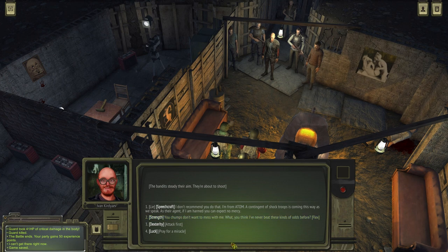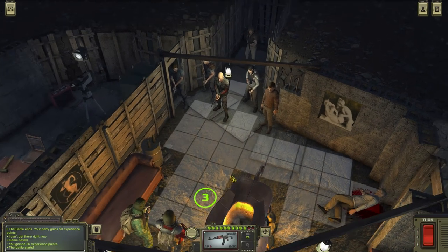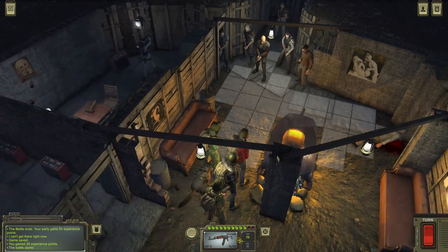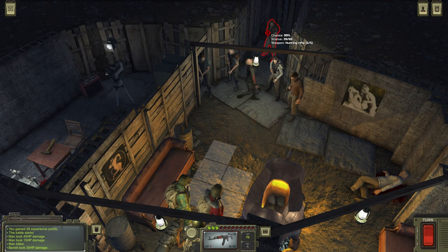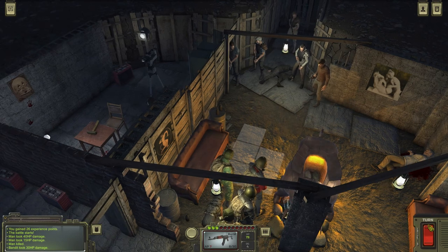'Hey comrades, crooks and butchers — maybe there is no way to avoid this bloodshed.' I'm afraid not, grandpa. The bandits stead their aim. I don't recommend you do that — I'm from Atom. Strength, dexterity, attack first! Yeah, that's probably a good idea. Shall we dance? Attack! How many of them? Rusty Makarov, Rusty PPS, M712, Molotov and hunting rifle. Burst. Fire. One down. I am in front — I got a lot of hit points, I can take it.